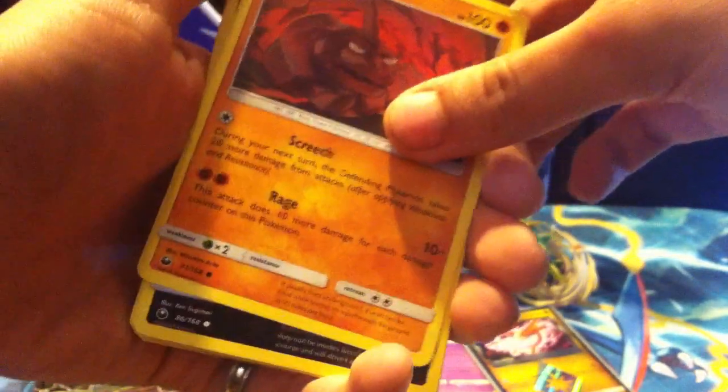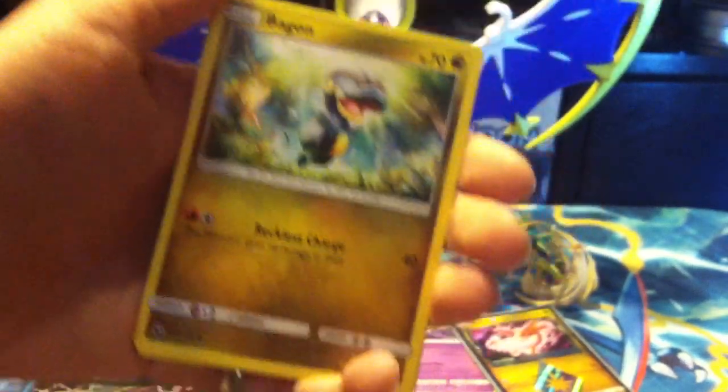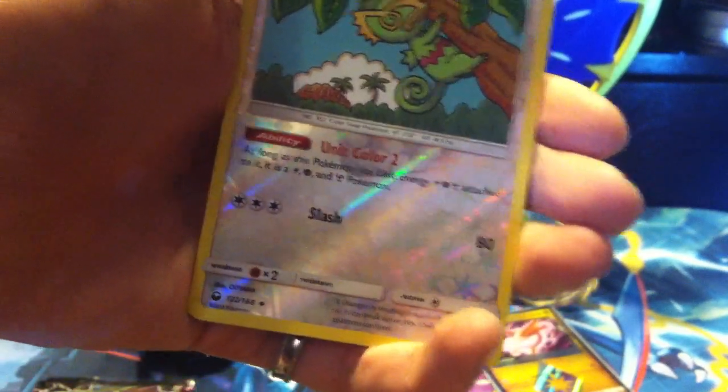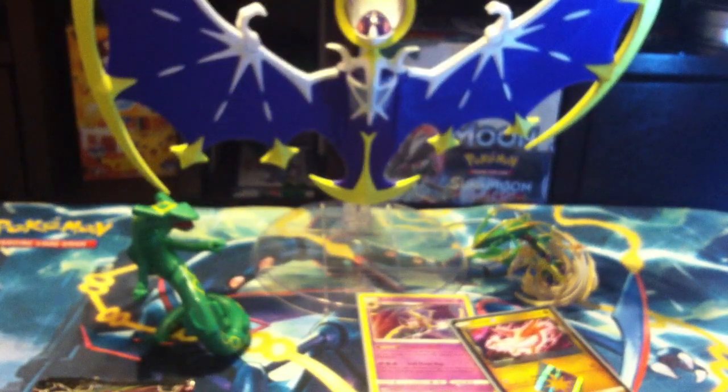But the next set is going to be way bigger — that's what I heard from other players. Onix, Sneasel, Bagon, Ball Guy, Kecleon, Reverse, and a Manectric — regular rare.